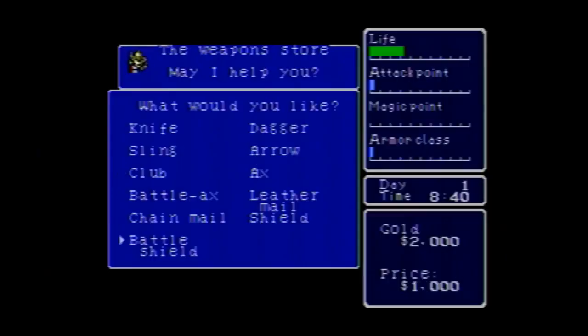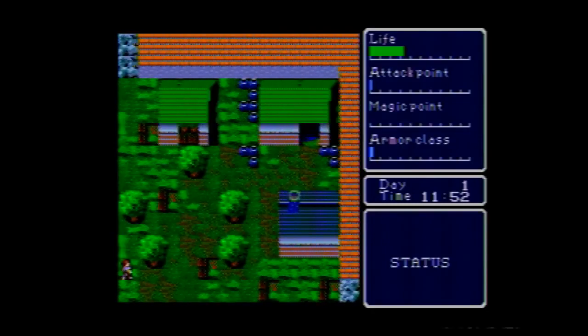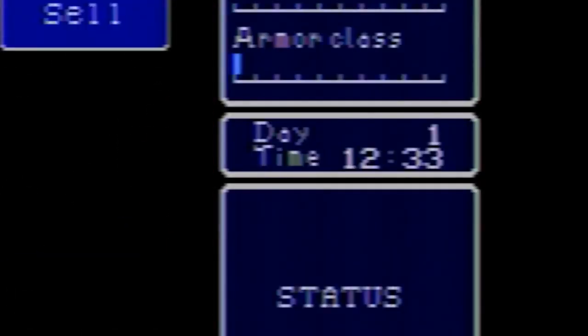You also can't sell stuff at the weapons store. You have to go to the general store to do that. So I painfully walk slowly all the way there, which according to the in-game clock takes an hour to do so.